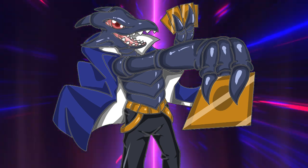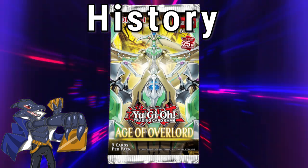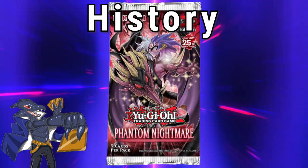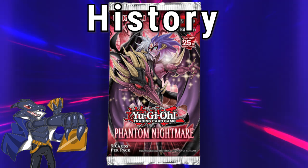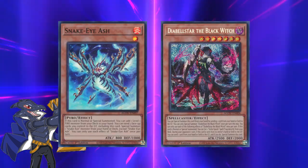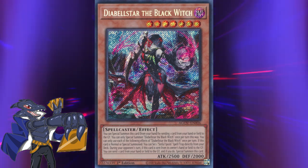Now back to your irregularly scheduled programming. Snake Eyes as an archetype was introduced in Dolus Nexus, but didn't become a thing until the next set, Age of Overlord, where direct support was introduced alongside the Diabilstar engine. Additionally, unlike Diabilstar, Snake Eyes would have to wait until Phantom Nightmare and the release of Snake Eyes Poplar in order to start being featured at the top tables. Still, both engines are a dominant force in the current metagame and I assume that, similarly to Kash Tira, they aren't going anywhere anytime soon.